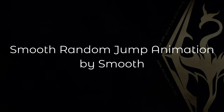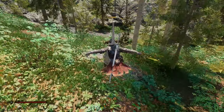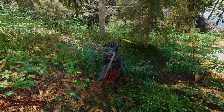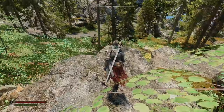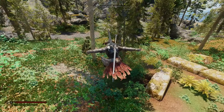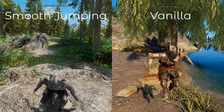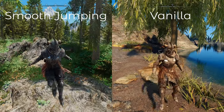The second one is Smooth Random Jump Animation. This mod actually adds multiple jumping animations and plays them at random whenever you jump. You can still get the same animation twice in a row, but more often than not you'll get a different jumping animation each time. Here you can see the vanilla one just replays the same animation over and over, whereas with Smooth Jumping you get a different animation every time.